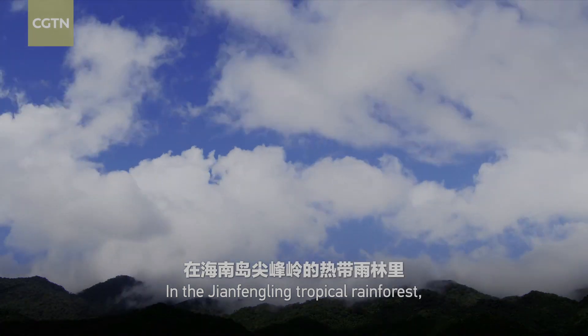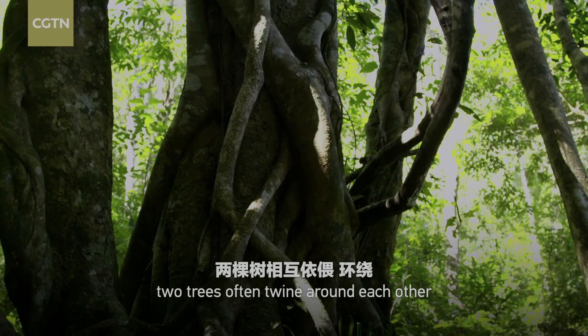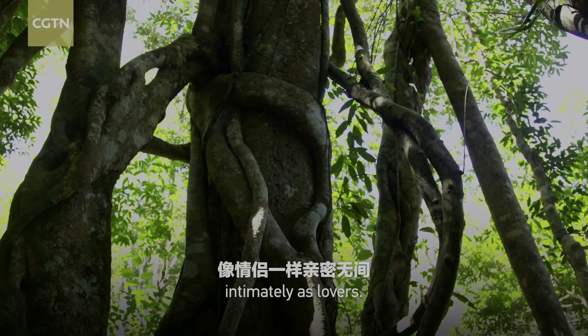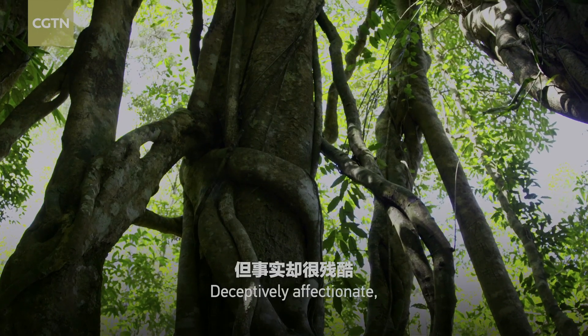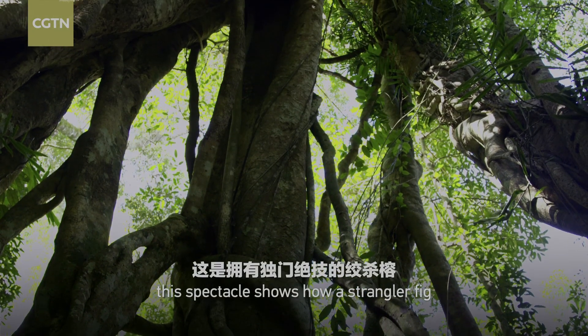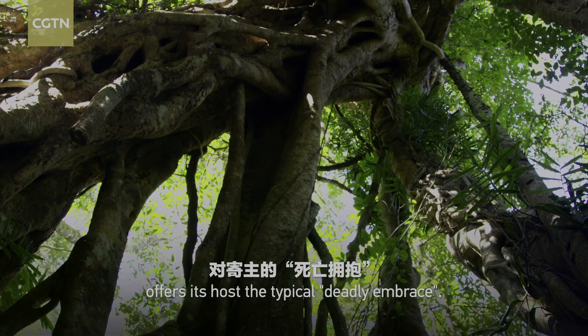In a scintillating tropical rainforest, two trees often twine around each other, intimately as lovers, deceptively affectionate. This spectacle shows how a strangler fig offers its host the typical deadly embrace.